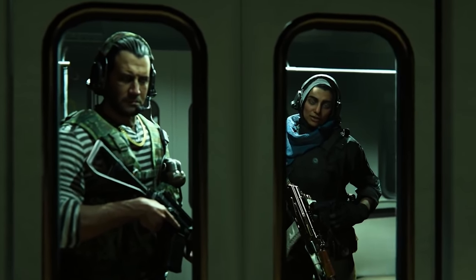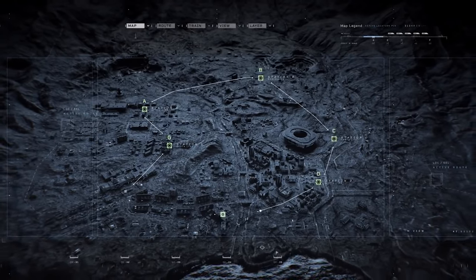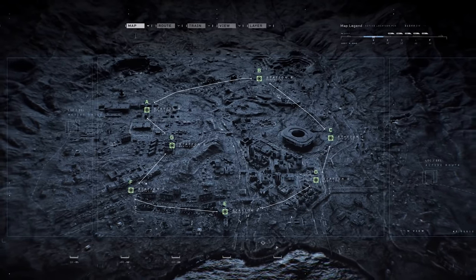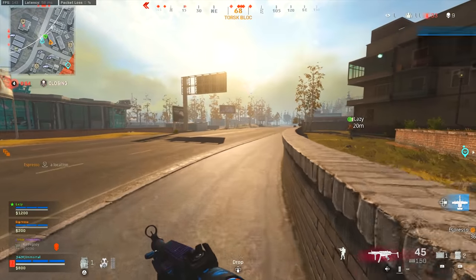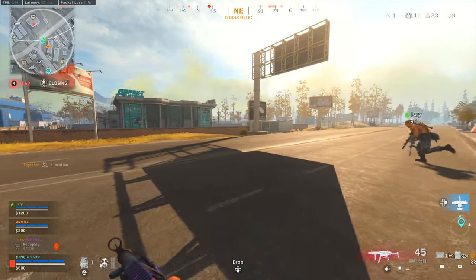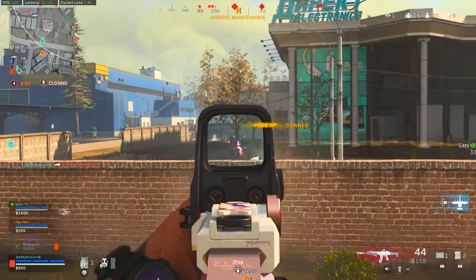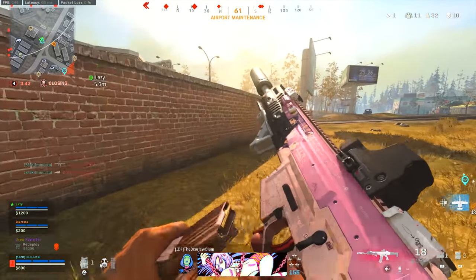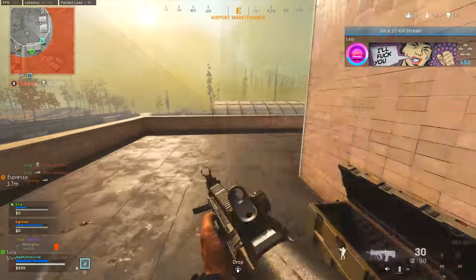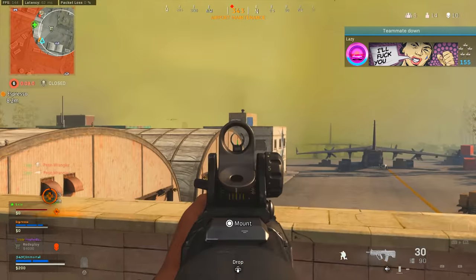It seems Infinity Ward and Raven are really going all in with the metro systems this season, which still feels like a bit of a weird map update considering it's all underneath the actual surface of the map. It would be nice to see some above-ground areas changed — maybe even downtown removed or the ATC tower at the airport gone — but for now, the majority of Season 6 map changes are going to revolve around the metro systems.